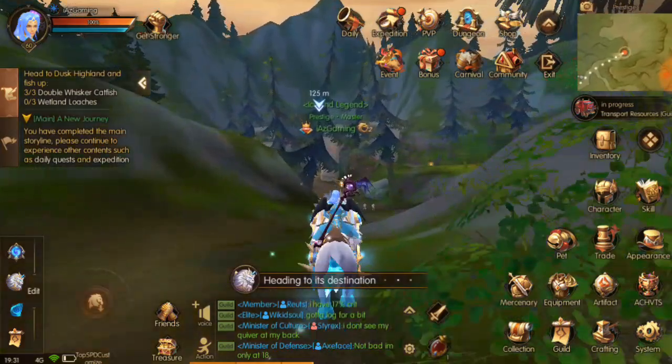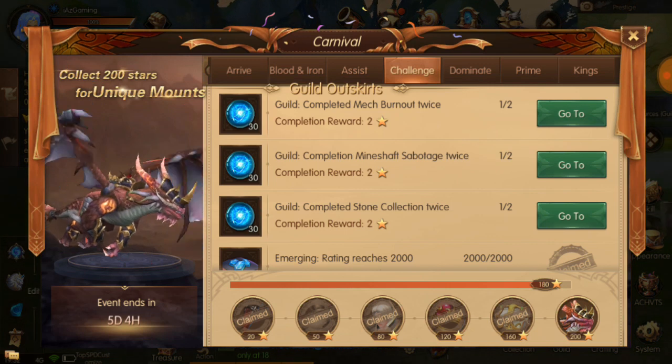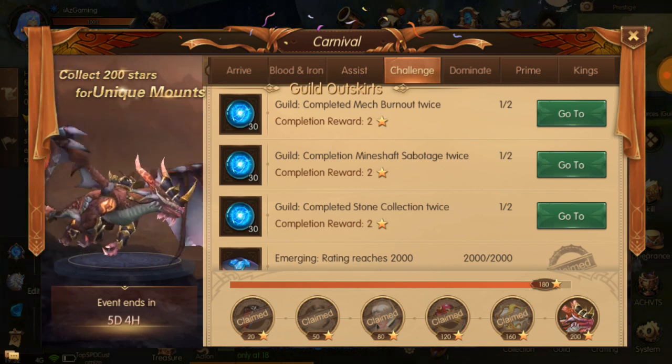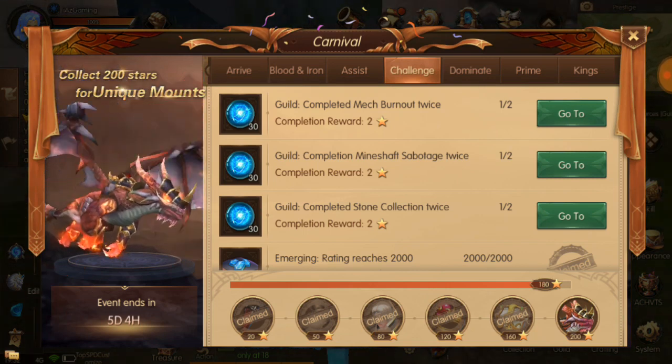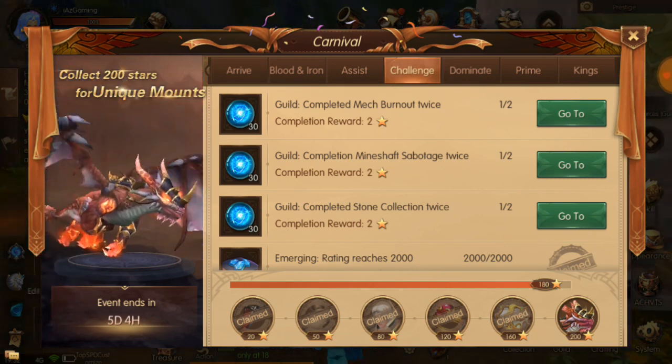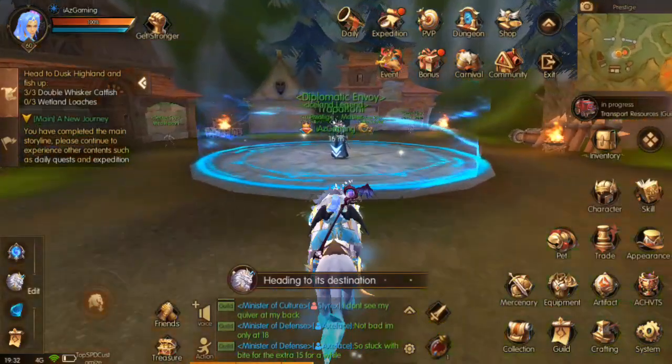Pretty simple to do. I did one yesterday for the carnival event — you'll see 'guild completed mech burnout' and the goal is to complete mech burnout twice. I did it once out of twice because I did one yesterday, and I'm going to do it again today. The pet automatically takes me to the area.